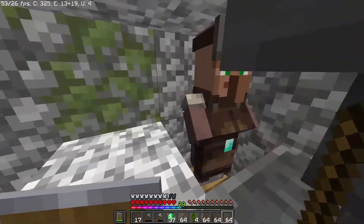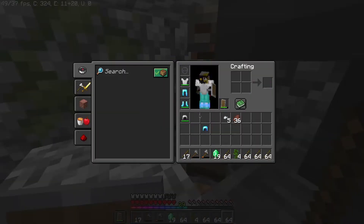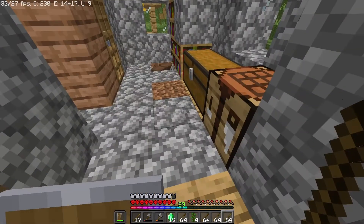I went to buy it — the diamond helmet. While saying I needed 37 emeralds, you can see I got 37 but actually needed 39. I hate villagers.